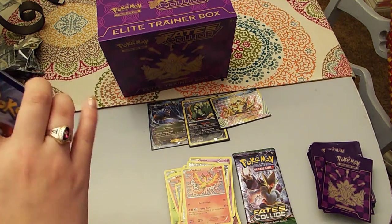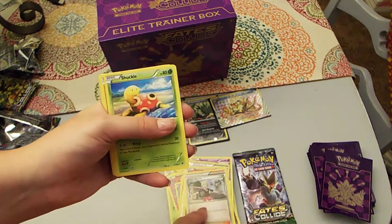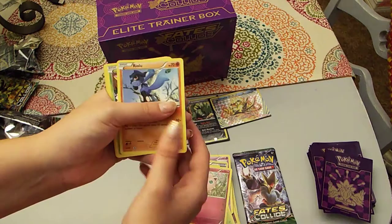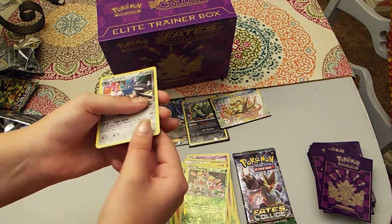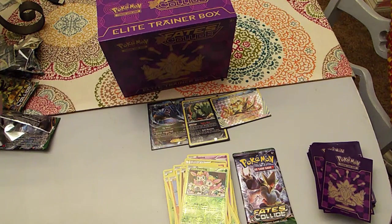I have a Weezing, a Lasso Special, a Shuckle, a Carbink, a Jigglypuff, a Riolu, a Deerling, a Snubbull, a Reverse Deerling, and a Lucario Hollow. Not bad at all.